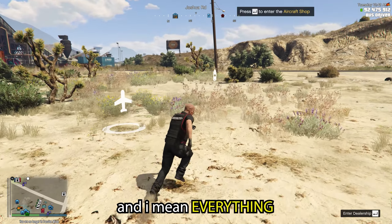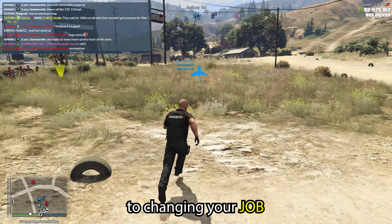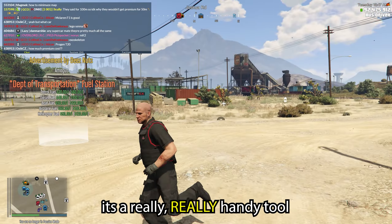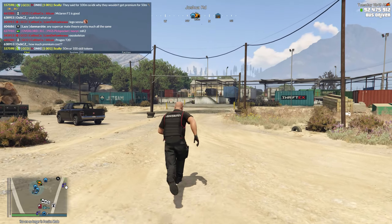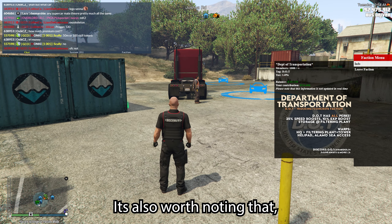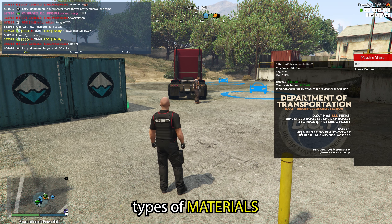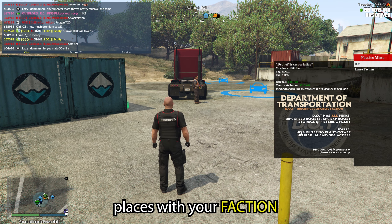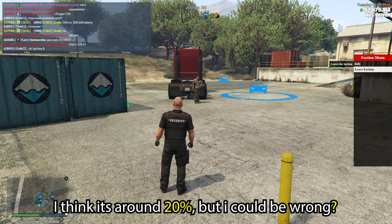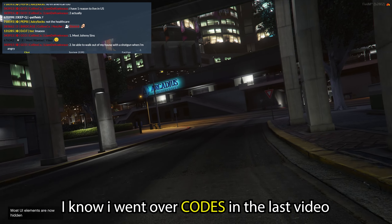The next tip: join a faction. You can do this by pressing T to open chat and typing /faction. Getting the right faction is fairly important — you want the faction that's going to work for you. If you're into trucking, you can come to the faction I'm at: Department of Transport. At your faction base you will find everything you need — from buying and upgrading vehicles to changing your job. You've got a bank and shops that sell everything the game has to sell. So as early as you can, T /faction in chat and find yourself a faction.